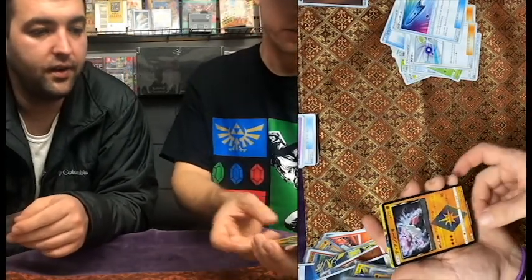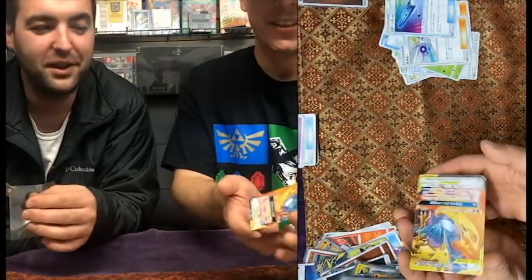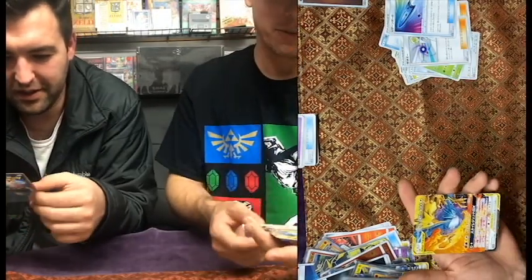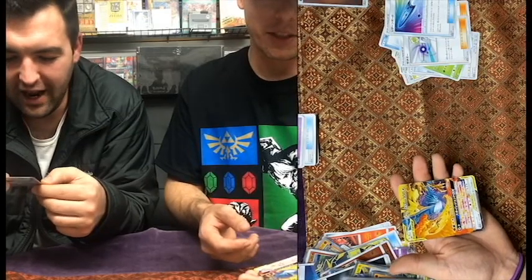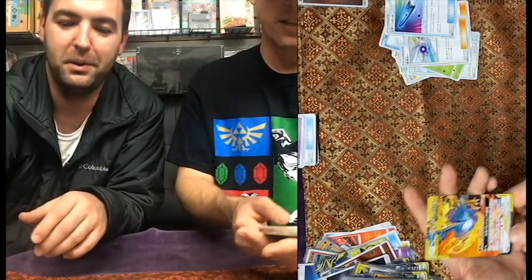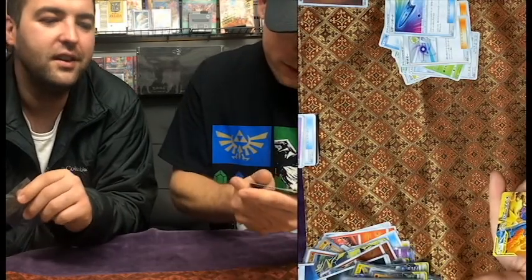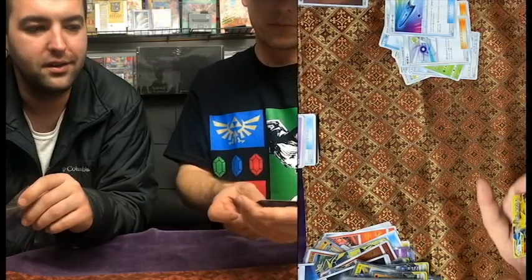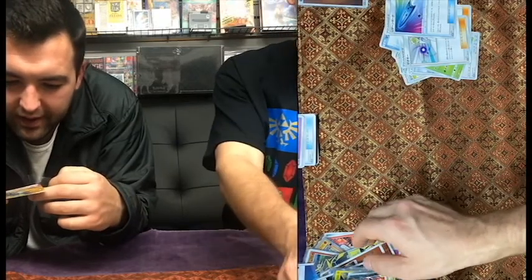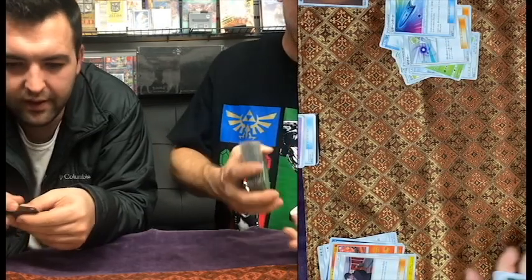Our last big reveal - Tag Team. Zapdos, the legendary birds. Articuno. That's pretty cool, very nice. Look at the move, does 210. Very nice. That was a pretty good finisher. Yeah, like 300 HP. I wouldn't have been disappointed opening any of these packs. Every pack is like it's got something cool in it - not like oh I need to buy three more so I get something cool. I need three more of the Tag Team GX All-Stars.